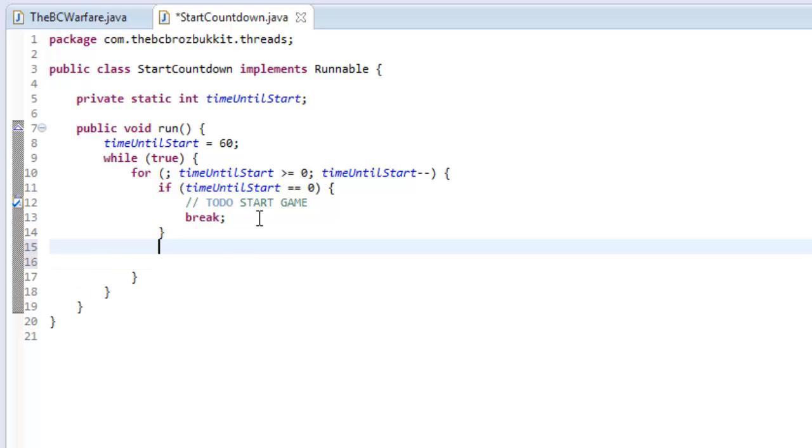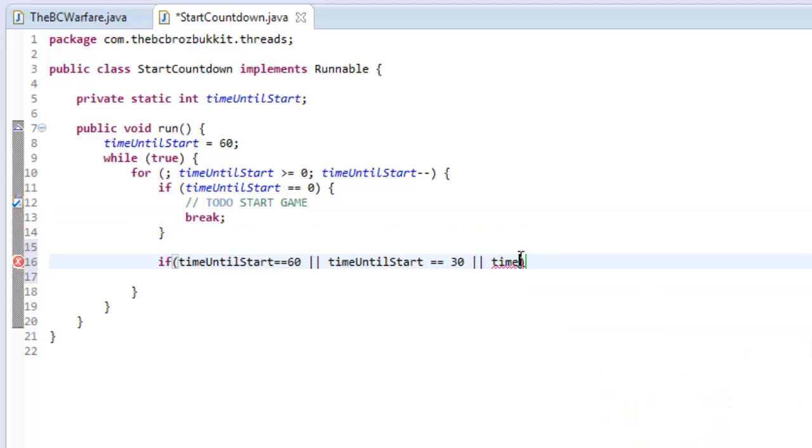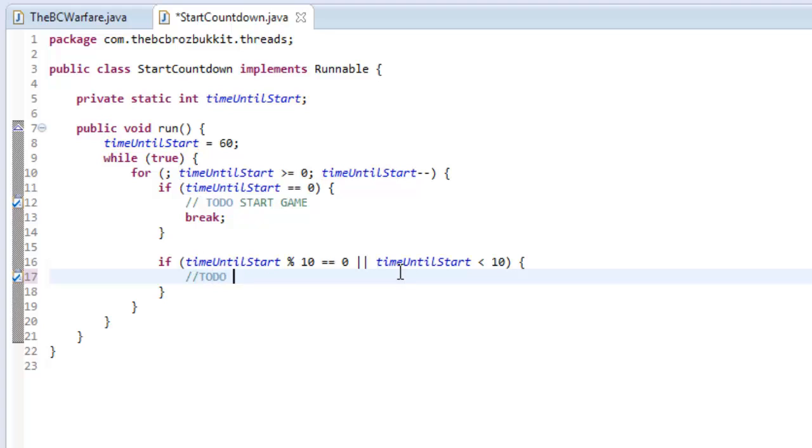Now we want to make sort of notifiers. We're going to check if timeUntilStart equals 60, or 30, or 15, or 10. What we could do instead is use an operator called the modulo. So we could say: if timeUntilStart modulo 10 equals 0 — what this does is say if timeUntilStart divided by 10 equals 0 (i.e., it's a multiple of 10) — or timeUntilStart is less than 10, then we want to broadcast to all players that the game will start in X seconds. So we put a TODO: broadcast timeUntilStart.